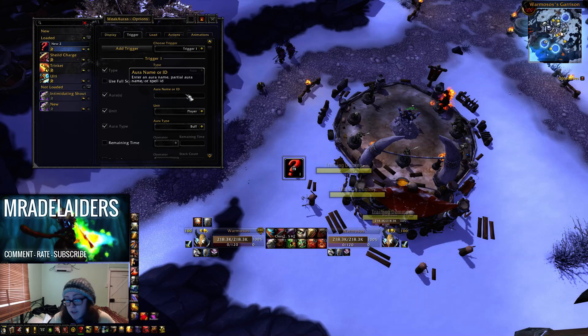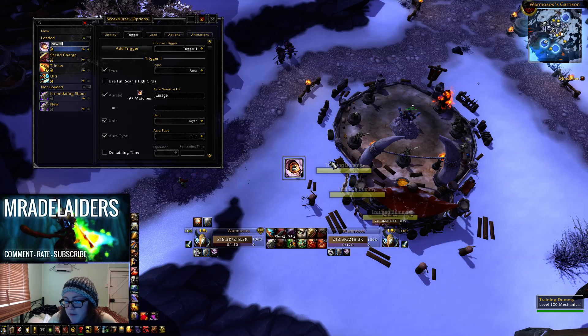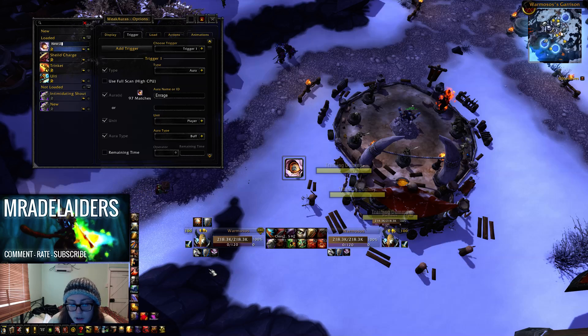Alright, so simple as - if it's a buff, you could copy me exactly like this. So this is just for buffs at the moment. Like trinkets, they're quite similar, I think they're a bit different, but anyway. So you just want to - say you've got a buff that you want to track, whatever it is, cooldowns, that kind of thing - you want to pop it and see what it's called, because sometimes they're called something different. But mine's just simply Enrage, so I type it into this aura name or ID and Enrage comes up.